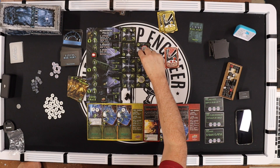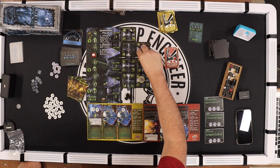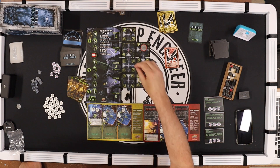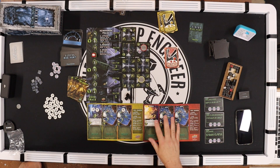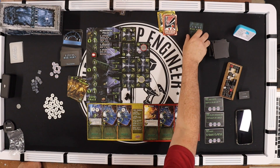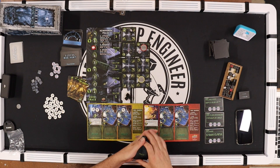Vasquez — she needs to reload rather than move this time, so she reloads and she's done. Next card is the alien card, which pushes the tracker up. Shuffle again.